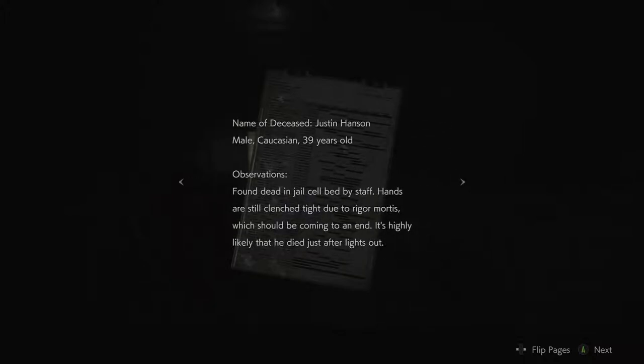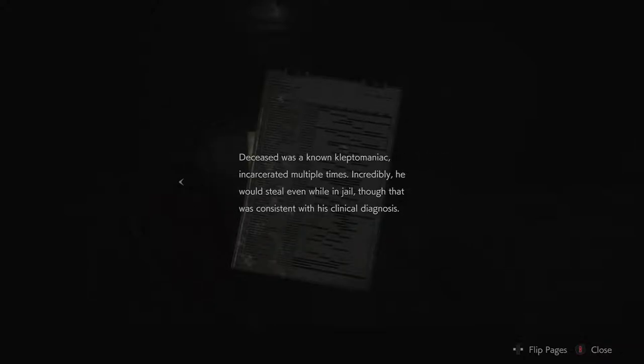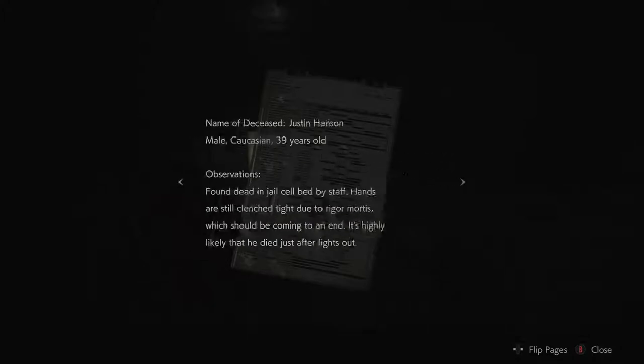Autopsy record number 53477. Name of deceased: Justin Hansen, male Caucasian, 39 years old. Found dead in jail cell bed by staff. Hands still clenched tight due to rigor mortis, which should be coming to an end — highly likely he died just after lights out. Deceased was a known kleptomaniac, incarcerated multiple times. Incredibly, he would steal even while in jail, though that was consistent with clinical diagnosis. So he's obviously got something in his hand — 53477.